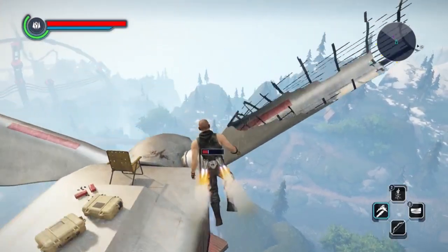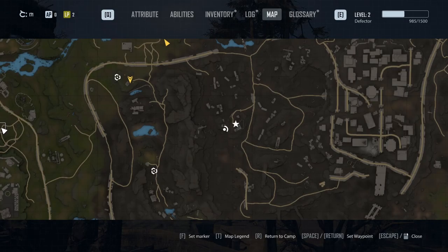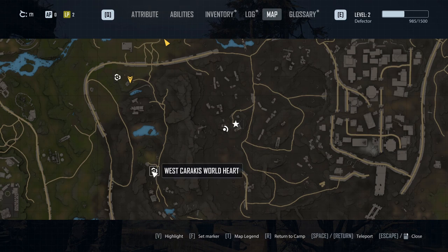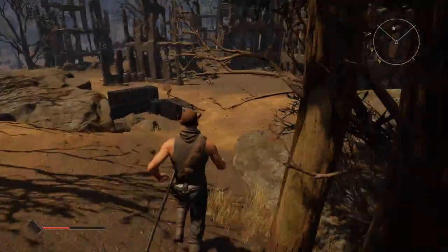Compared to Elex 1, where the sunglasses were kinda hard to reach on top of an old windmill, they are much easier to find in Elex 2. Just cross the mountains to the east of the world hut after you received a jetpack in the beginning of the game. The shades are located in a destroyed house, just lying there on a barrel.